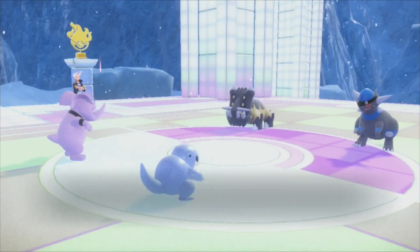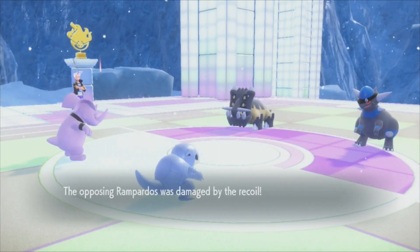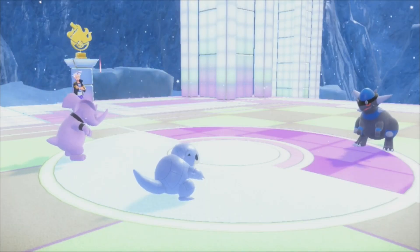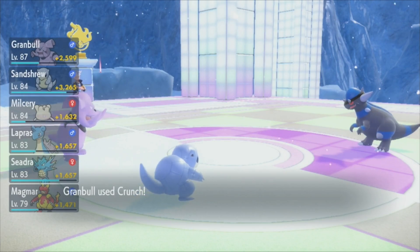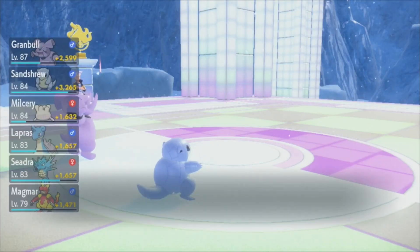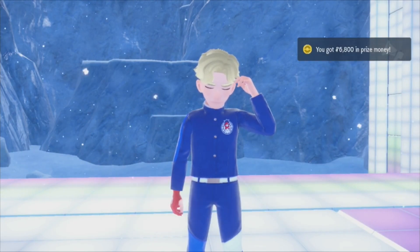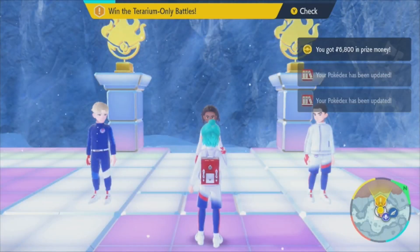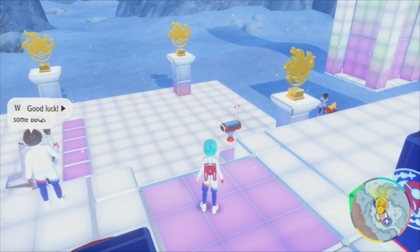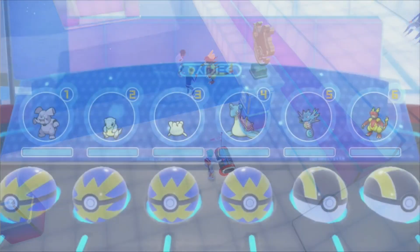One down, two to go! Let's heal up. Actually, they don't auto-heal, so let me check the party. I want to look at Cranidos and Sheldon's types because they might show up a lot. This guy is Rock type, and the other is Rock/Steel. Water would have been fine then - let's switch out for Lapras. I don't know how to get back up - there we go! All right, one down.